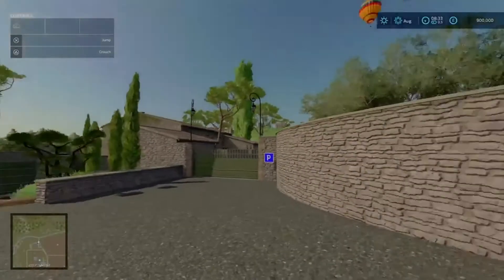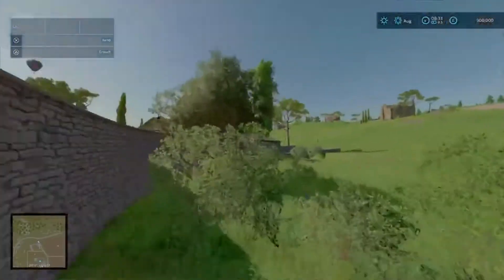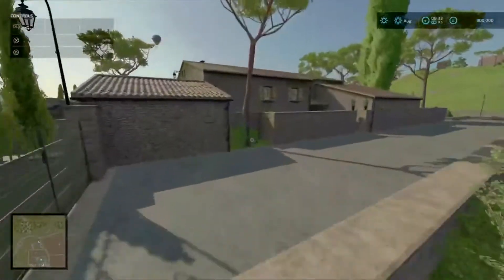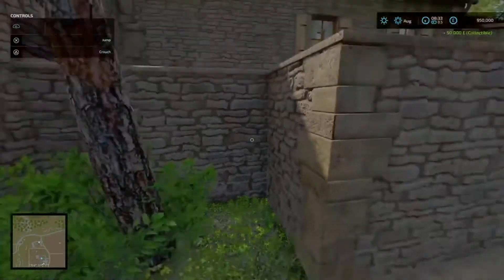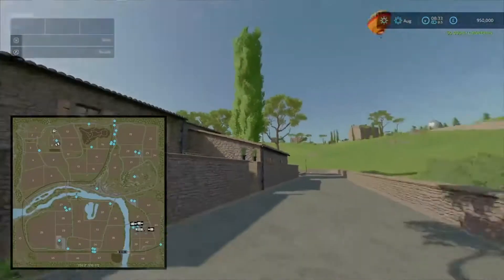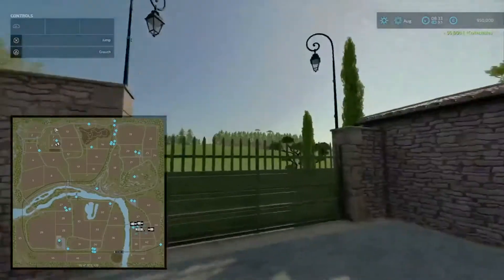Up here we've got this little mansion area. If you go round to the back, pop over here by this tree, and there we go. That's the one round up here by the mansion area.